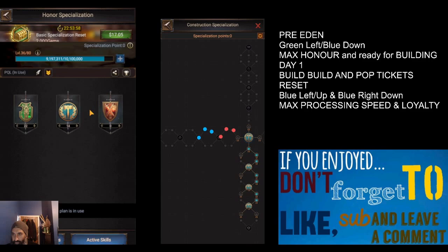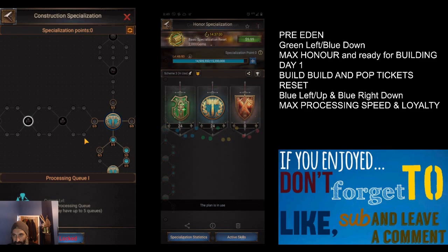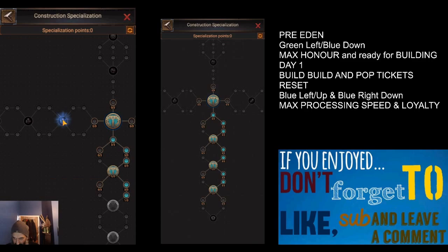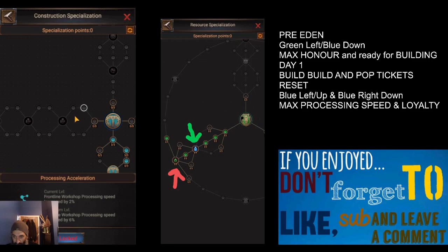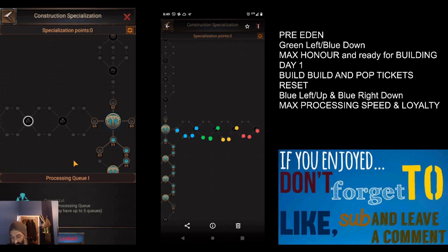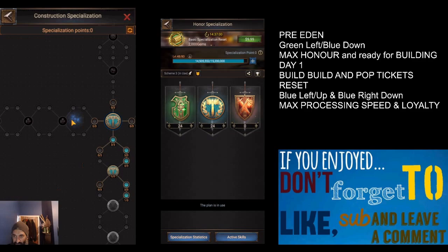After day one is done we want to maximize the amount of loyalty we have so we can take higher level tiles. We also want to maximize our processing queues. If you're paying for the season pass it gives you an extra processing queue, but we want at least two, preferably three. That takes about 18 spec points going across this way. Having three processing queues means we're processing construction materials as fast as possible so we can donate them - in Eden, donating construction materials helps the guild grow, and we want to maximize what we're outputting.